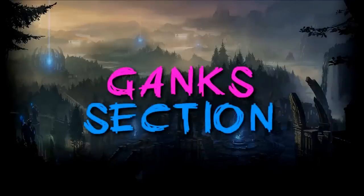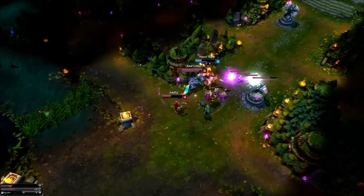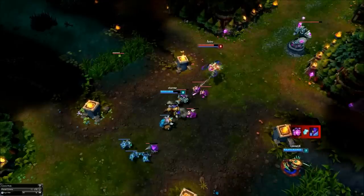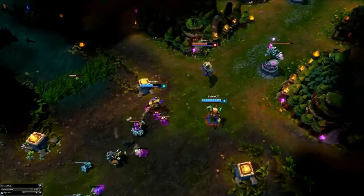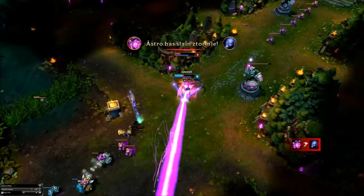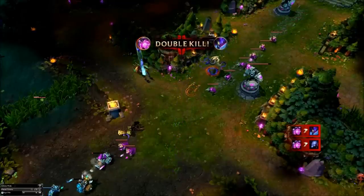Ganks Section. This section is going to cover ganks. Ganks are normally more heavily focused in the middle lane than other lanes, as the mid lane requires 2 wards to cover the vision on both entrances. In addition there are a lot of immobile champions, they haven't got a support to ward, and top lane is usually tanky as hell. Junglers know about this generally and take advantage of it. A note: my jungle guide Part 2 is a ganking guide, so check it out if you need help ganking.